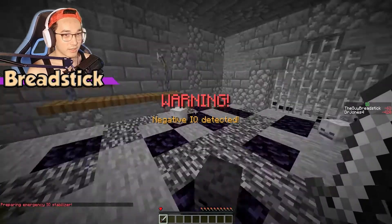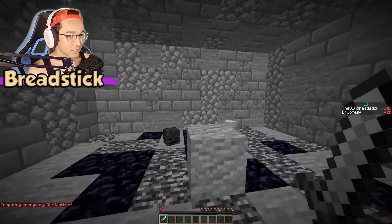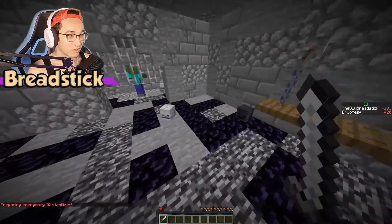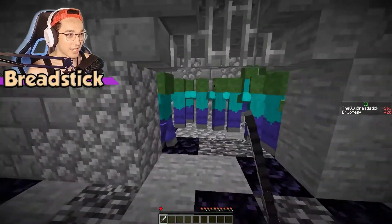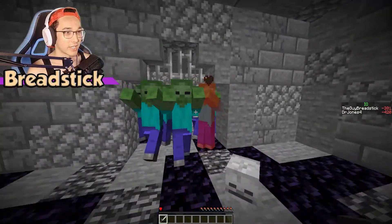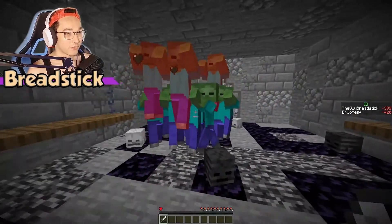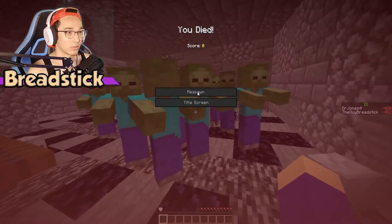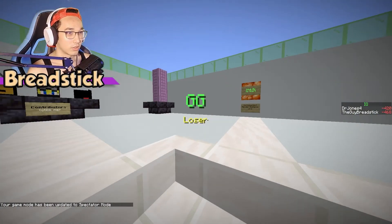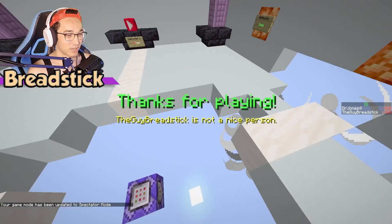I can't swing — alright, yeah I can. The sword broke. Go, GG loser. Thanks for playing. That guy Brittstick is not a nice person. I want to know what happens if I pick the other option. I got negative 468 right now — God damn.